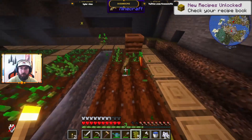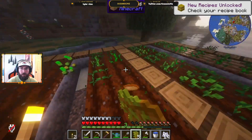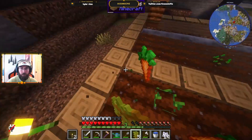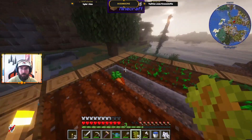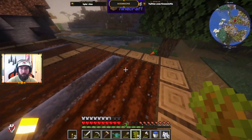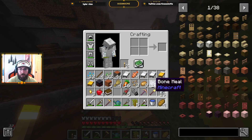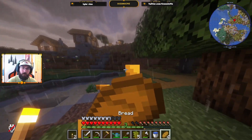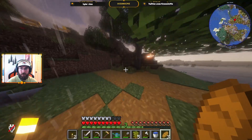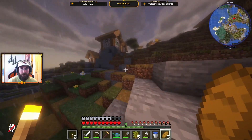Wheat - wait, did I get carrot? Oh I got carrots and potatoes! Heck yeah - I'm never gonna be hungry again. That's super helpful. Let's eat some bread. Now I can start making golden carrots with my three nuggies - I think I have some at home. And I can start mining for some gold.